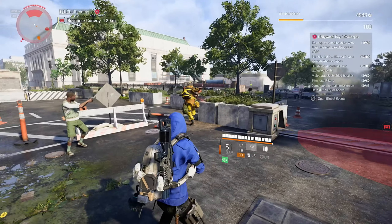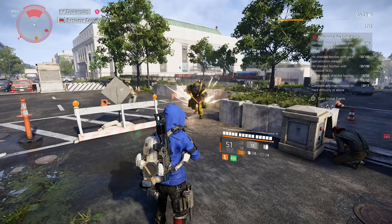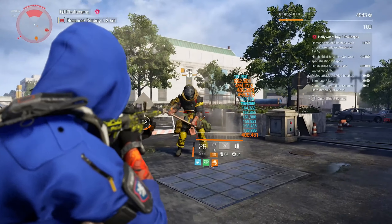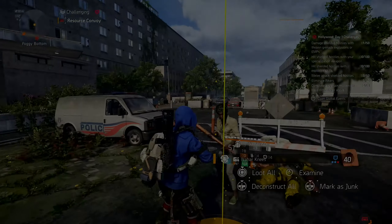Hi agents, welcome to this quick and easy video on how to damage shielded hostiles with throwing grenades or EMPs for the first day of the Hollywood Global Event. To be clear, there is no easy way to complete this challenge. I also hate the grenade challenges, but this is in my opinion the easiest way to complete it.